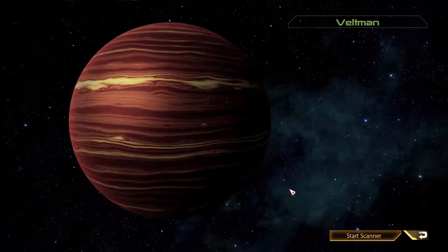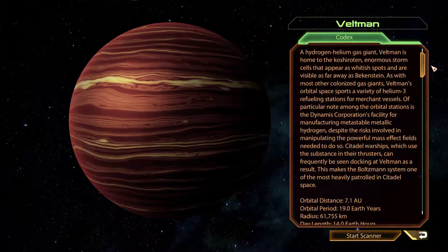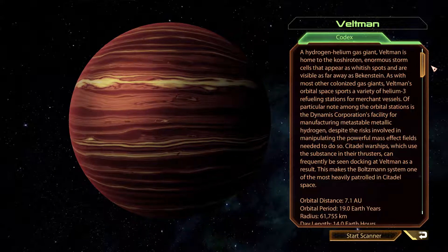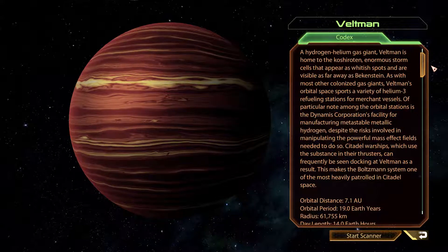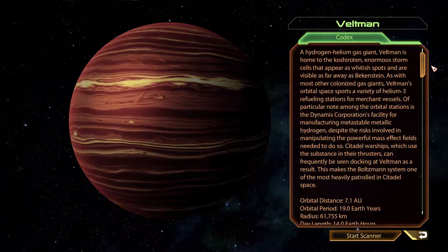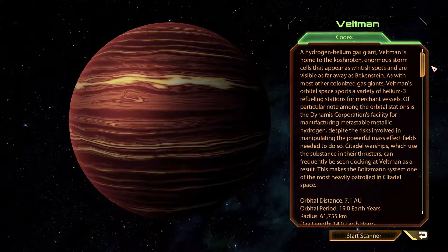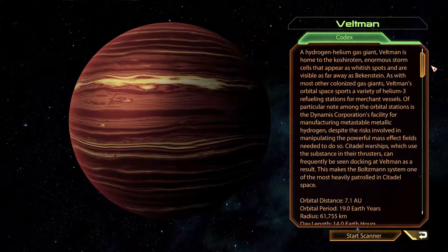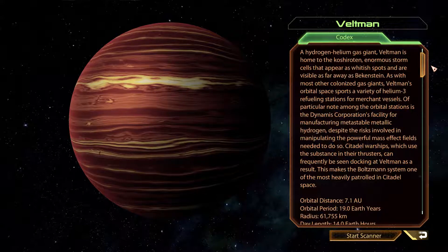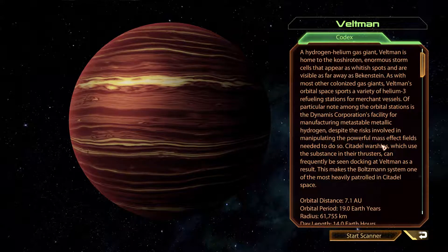Next is where the ship wanted to get to discharge its drive core: Veltman. A hydrogen-helium gas giant, Veltman is home to the Kosheroten — enormous storm cells that appear as whitish spots visible far away as Bekenstein. Veltman's orbital space supports a variety of Helium-3 refueling stations for merchant vessels. Of particular note is the Dynamis Corporation's facility for manufacturing metastable metallic hydrogen, despite the risks involved. Citadel warships, which use the substance in their thrusters, can frequently be seen docking at Veltman as a result, making the Boltzmann system one of the most heavily patrolled in Citadel space — probably also because the Citadel is right next to it.